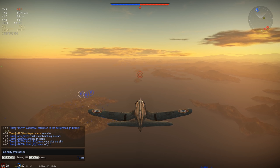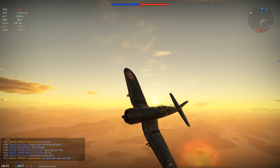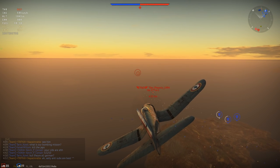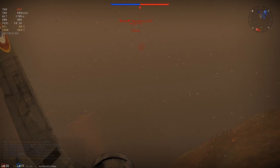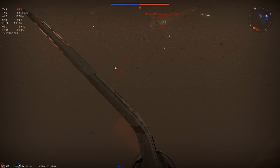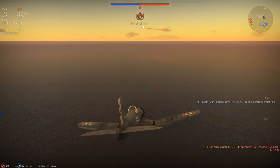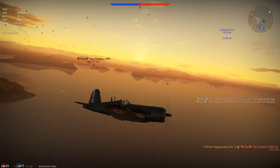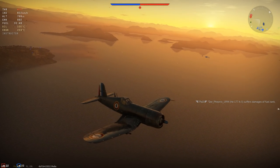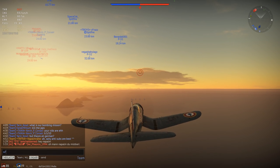Here we can see a German bomber — looks like a He 177. They're not uncommon: fantastic bombers, great payload, good defensive firepower, and they carry three Fritz X guided bombs, so a lot of players are researching them now. I gave this guy the chance to drop his bombs, and now he's at the end of the food chain. While he fires at me, I make use of my four 20mm cannons — they don't disappoint. The American 20mm cannons were always nice on props. That's the first kill.